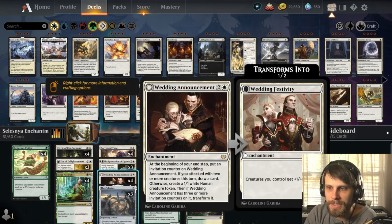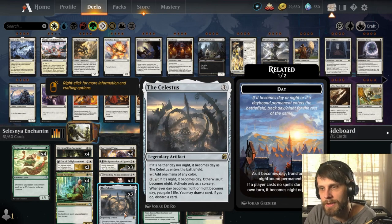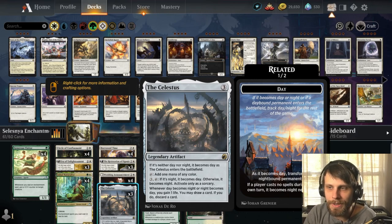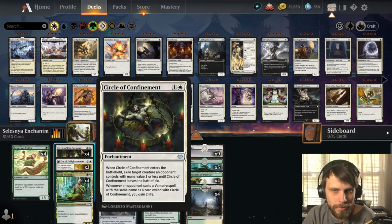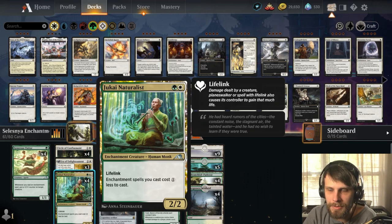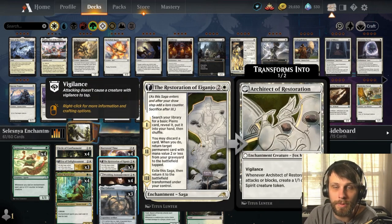We have Borrowed Time alongside Circle of Confinement for extra removal — it hits any permanent, which is really good. Wedding Announcement is going to spit out creatures and Lord up our board. Celestis is going to ramp us, give us some life gain, and looting if we need it. And then the Restoration saga searches out planes from our deck — a bit of deck thinning and smoothing out land drops. On the second chapter, you discard a card and return a permanent with mana value 2 or less from your graveyard to the battlefield. That could be a Circle of Confinement, Era of Enlightenment, a Naturalist — whatever we need.